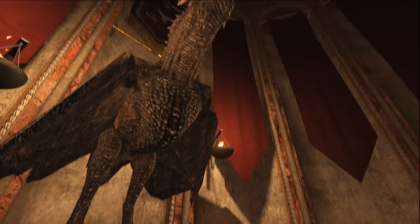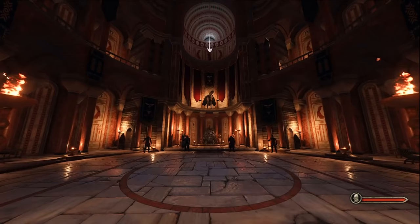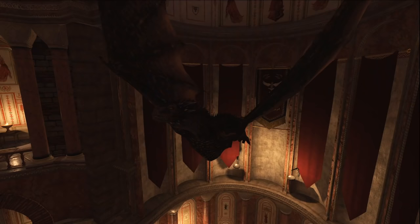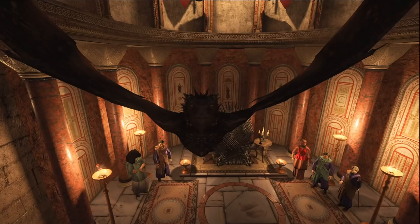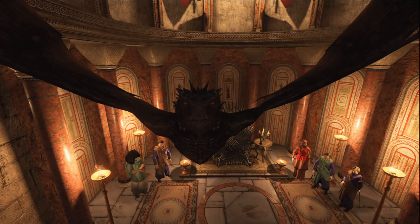Regarding dragons, the team found a way to implement them into the game already without the need to create custom animations. You can see them randomly flying around in the world, but if you want to go eye to eye with one of the beasts, check out the throne room in King's Landing. In the future, they plan to make these dragons rideable and even dangerous by adding a devastating fire breath to their attack pattern, though it's a long way to go since the game is still in early access.